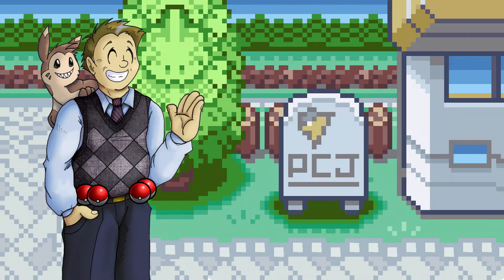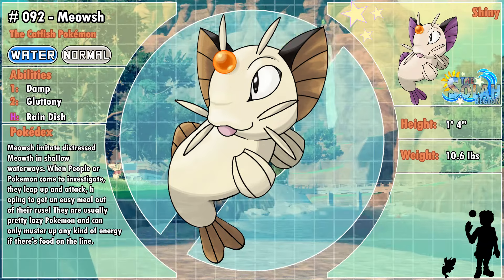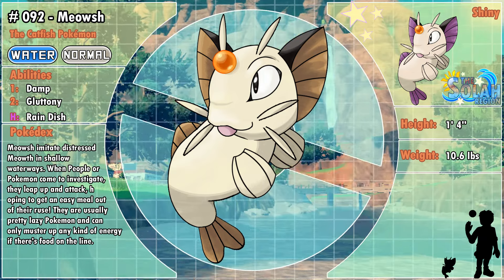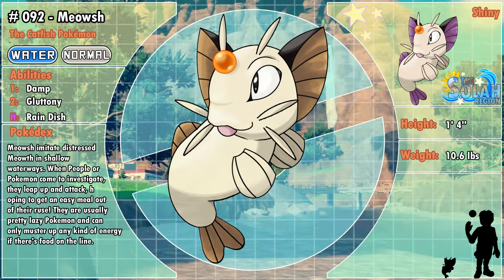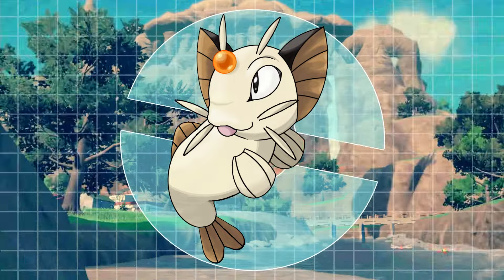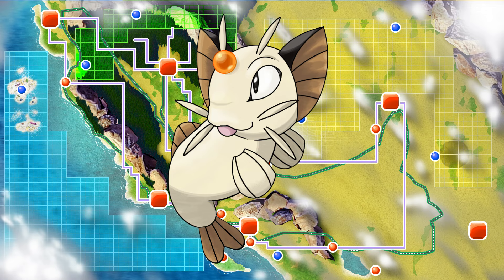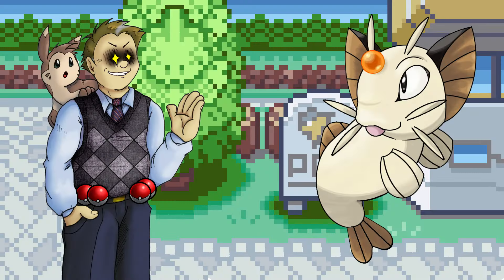And here we have Meowth, the Catfish Pokémon. Meowth imitate distressed Meowth in shallow waterways. When people or Pokémon come to investigate, they leap up and attack, hoping to get an easy meal out of their ruse. They're usually pretty lazy Pokémon and can only muster up any kind of energy if there's food on the line. Types are Water and Normal — a pretty good combination for a creature like this. For abilities, you have Damp, which prevents the use of self-destruct type moves; Gluttony, which encourages the early use of a held berry; and the hidden ability Rain Dish, which heals a little HP during rainy weather. Its size and weight are very much like Meowth's to further emulate the feline Pokémon. Nothing too crazy for stats and moves, as this is just a first stage in a two-stage line — a range of Normal and Water-type moves, and a few status moves to emphasize its tricky nature. You'd find these guys pretty much all over the region in little rivers and streams.